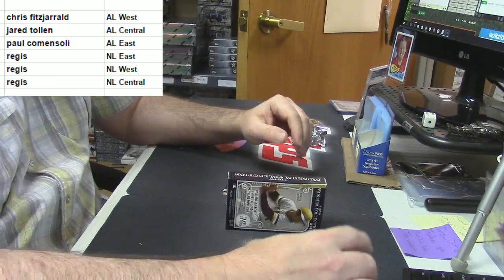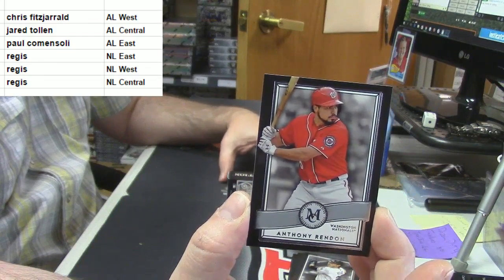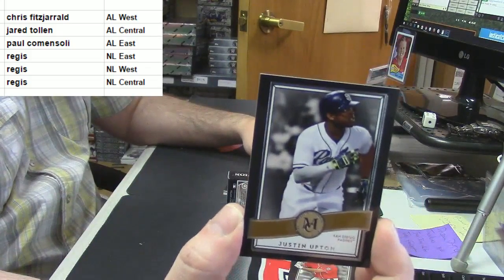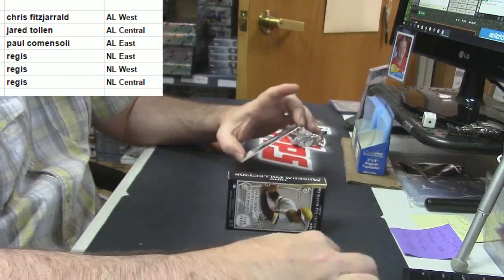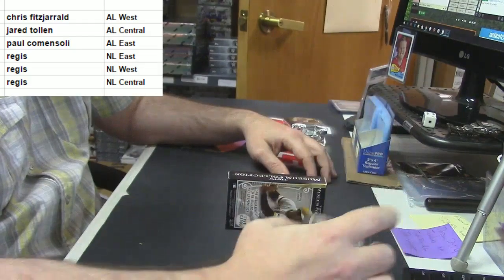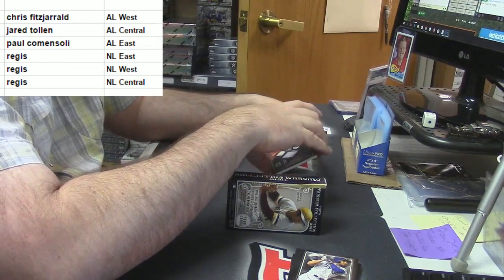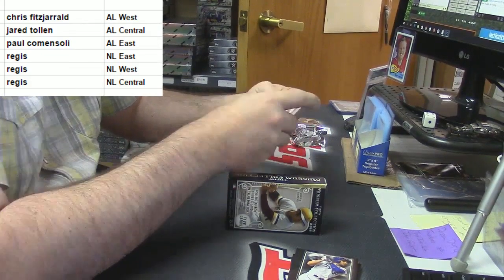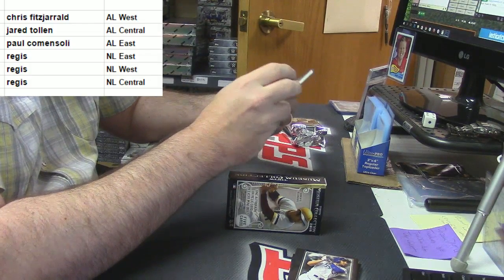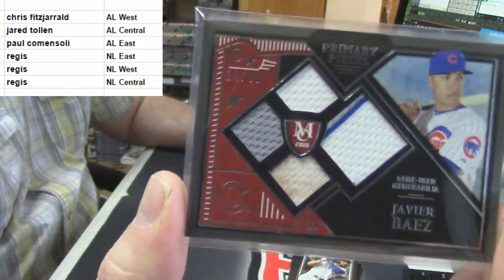Christian Yelich, Marlins. Anthony Rendon, Nationals. Justin Upton, Padres. Eric Hosmer, Kansas City Royals. And another one going Regis's way — fourteen out of ninety-nine, Quad Relic, one is two-color, one is dirty, for the Cubs: Javier Baez. That bottom one is a little dirty.